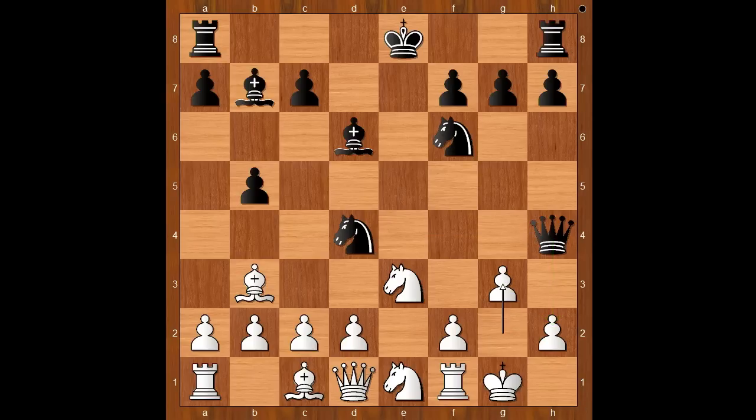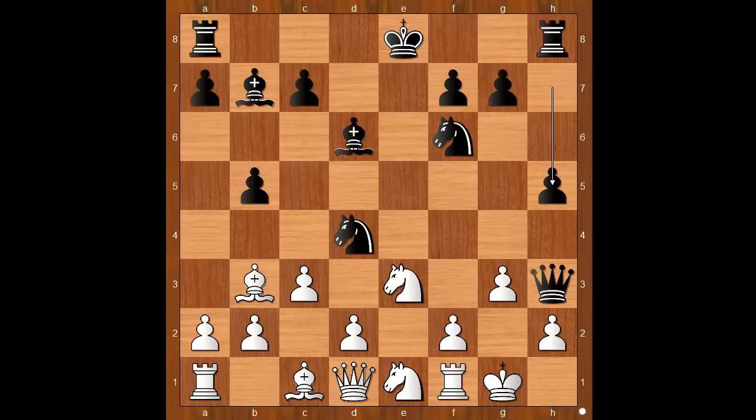Rubinstein played queen to h4, threatening checkmate on h2. G3 — defending, but with this move white is weakening the light squares around his king. Queen to h3 was played. C3, kicking the knight back. What is the best square for the knight? Most players would capture the bishop — but that was a big surprise: Rubinstein played h5. Did he forget about his knight? Belsitzmann happily captured the knight.